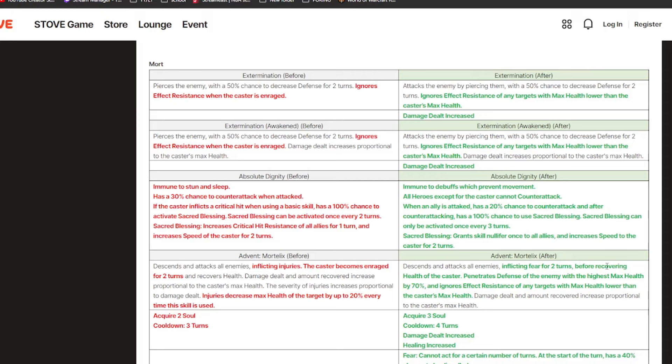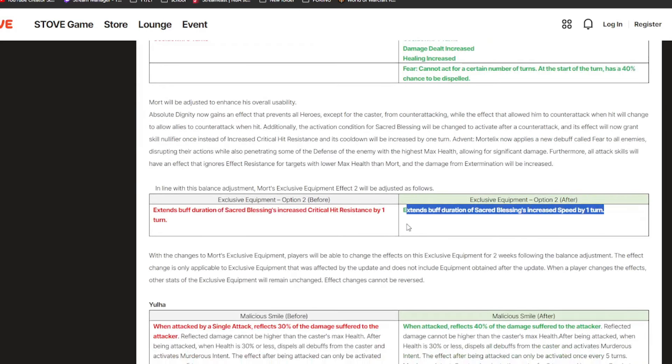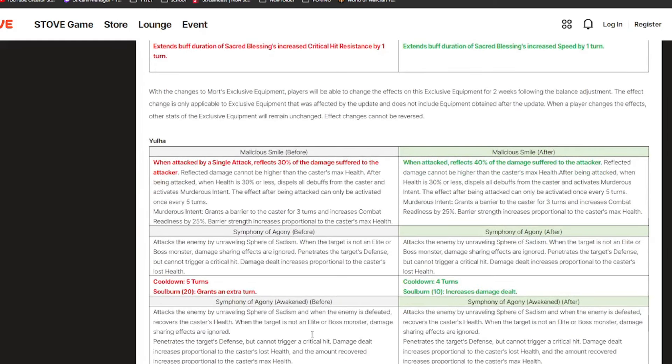His S3 is also being changed — instead of injuries, he gets rid of all injuries and applies Fear, then heals himself. He also penetrates defense now based on highest max HP, and ignores effect resist of any target with max health lower than his. Fear is kind of like a stun but the target has a 40% chance to wake up at the start of their turn — still very strong. Damage is going up, healing is going up. This unit is going to be crazy good. There's also a new exclusive equipment option giving extended buff duration of Sacred Blessing.